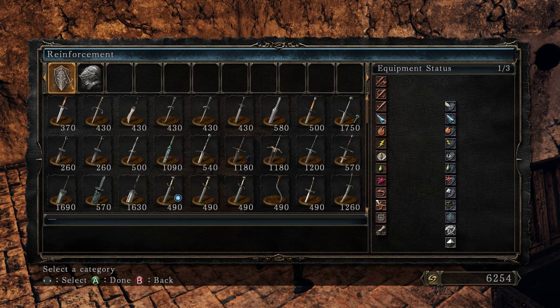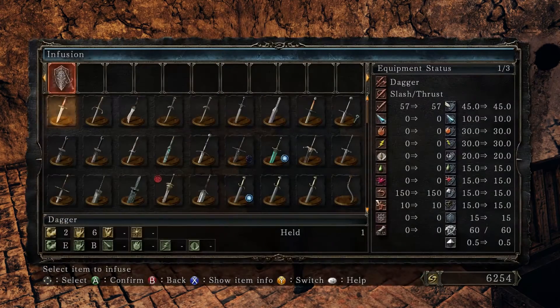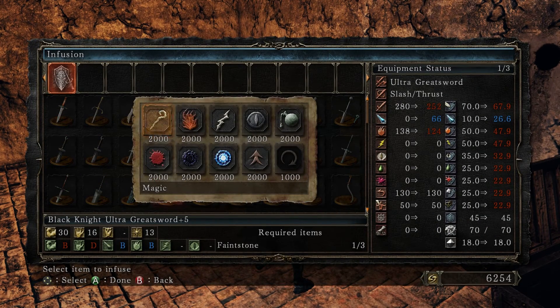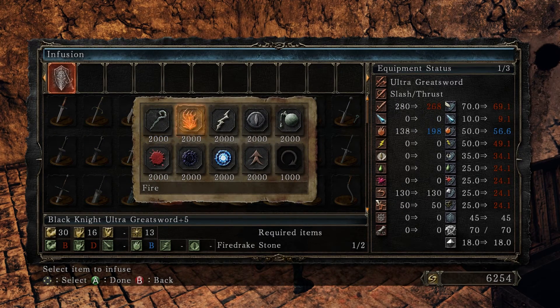The other thing we're going to do is go ahead and infuse it. Now, what are we going to infuse it with? I'm hoping we're going to infuse it with fire. The reason we're doing this is because it's not going to take it down a whole lot, but it's going to add a decent amount of fire damage. I think it's going to be worth it.